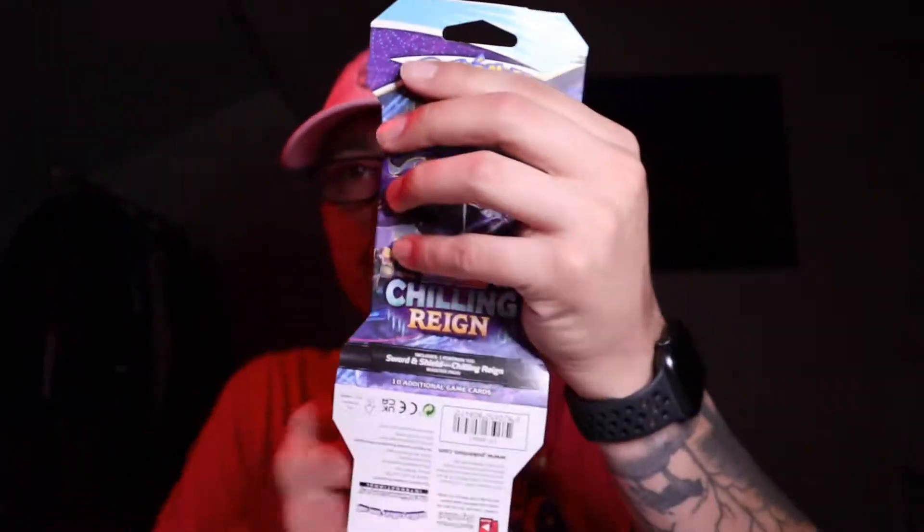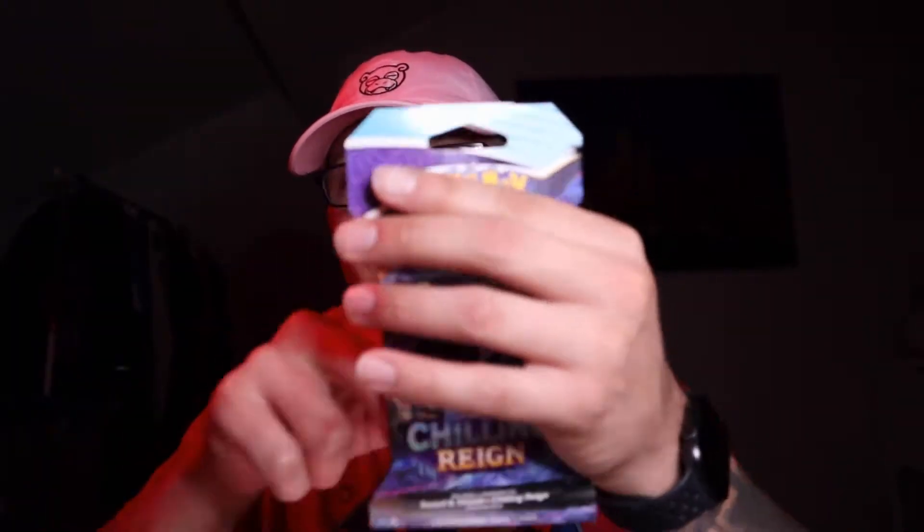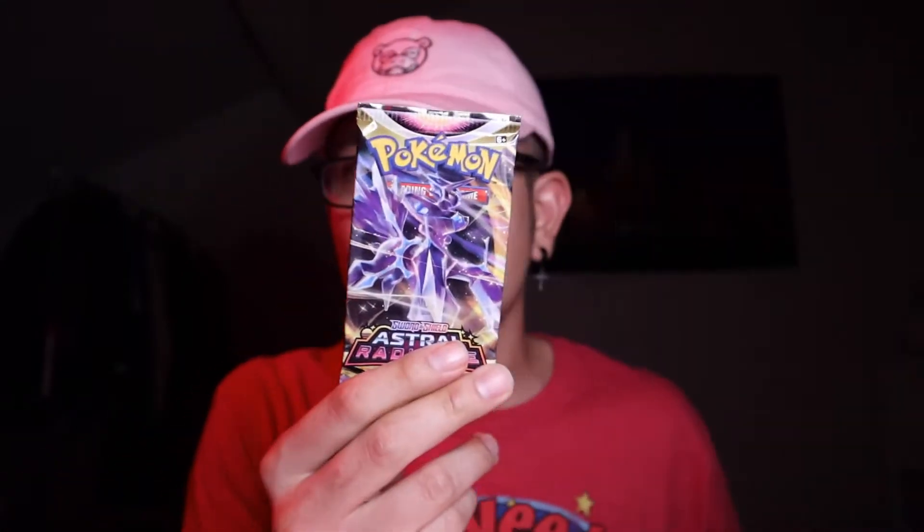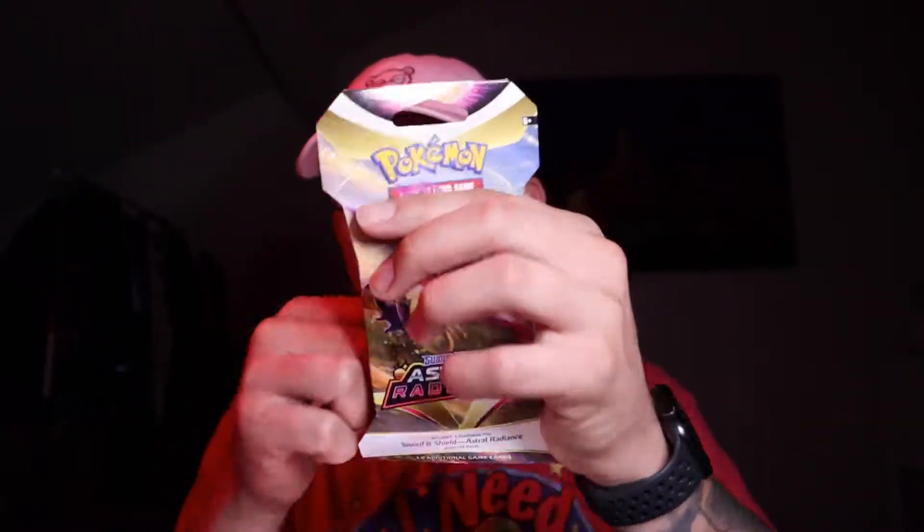Umbryon blister pack — we're gonna say Umbryon art. Duraludon, okay. Chilling Rain — we're gonna say Moltres pack art. Zapdos pack art. Chilling Rain again — Articuno pack art. Calyrex pack art. Chilling Rain again — Moltres pack art, Articuno pack art. Not getting any of these. Looks like Typhlosion — we're gonna say Typhlosion. Dialga, okay. Typhlosion again. We're gonna say Samurai on this one. Deciduous. Dang, we got none of them — none of them.